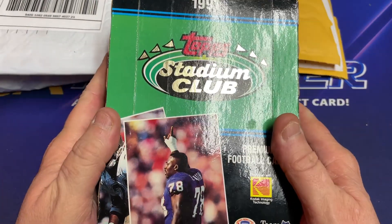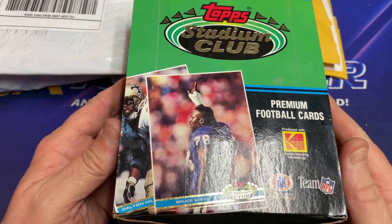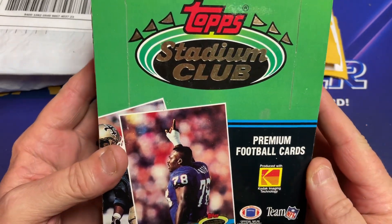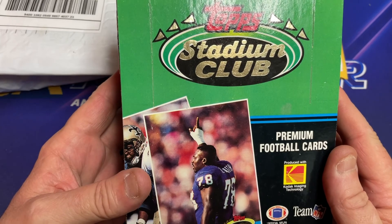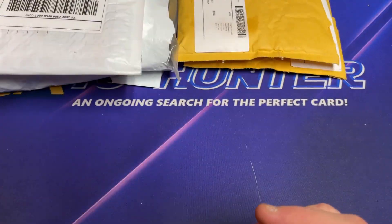Picked up a box of 1991 Stadium Club Football. You know what we're going to be looking for in this — the Brett Favre Uncorrected Error Rookie Card. We're going to rip that in another video.